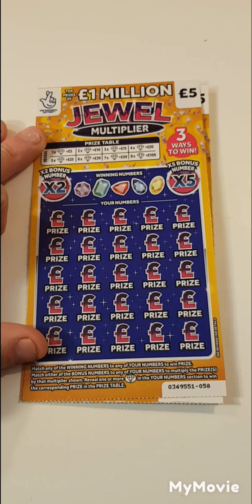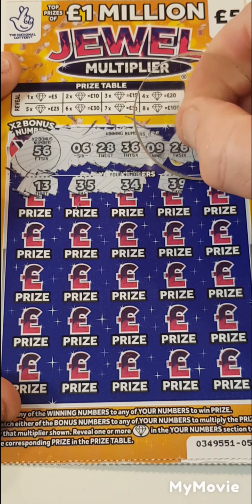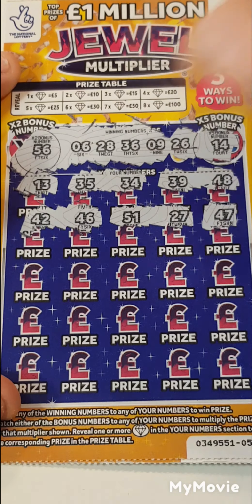Card 58 - we are looking for 56. Just wiping the coin: 6, 28, 36, 9, 26, and 14. 13 - one off straight away. 35, 34 - needed 36. 39, 48, no 40s. 42, 46, 51, 27 - needed 26. 47.